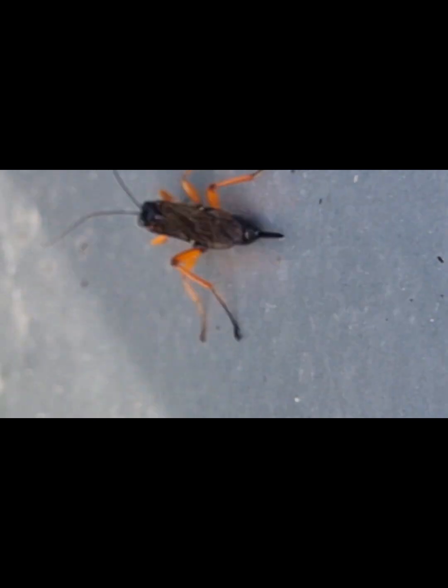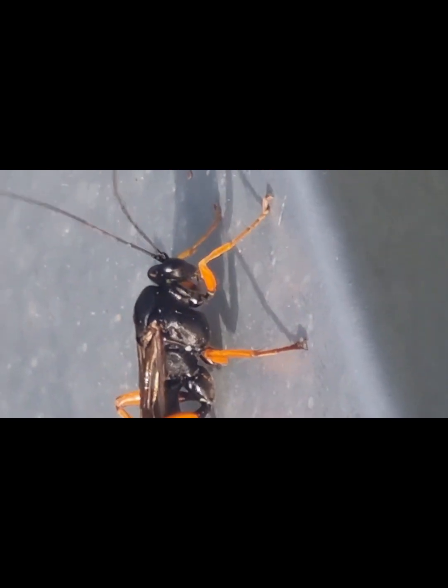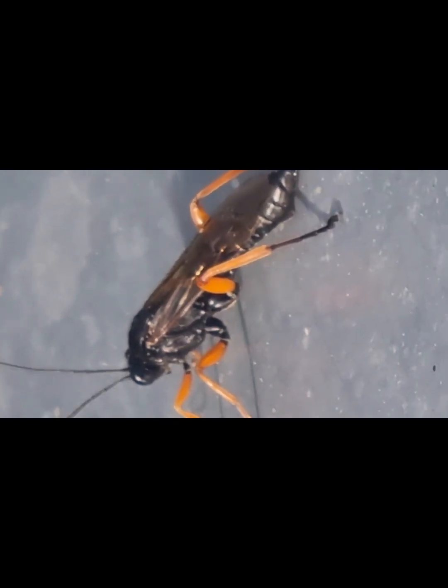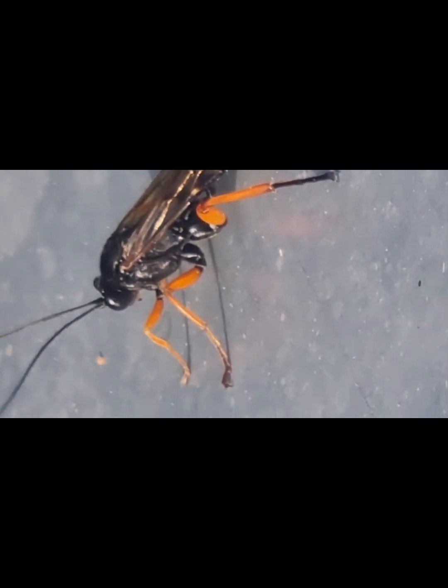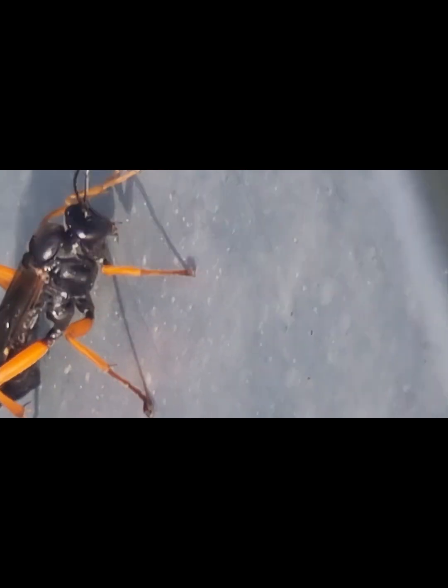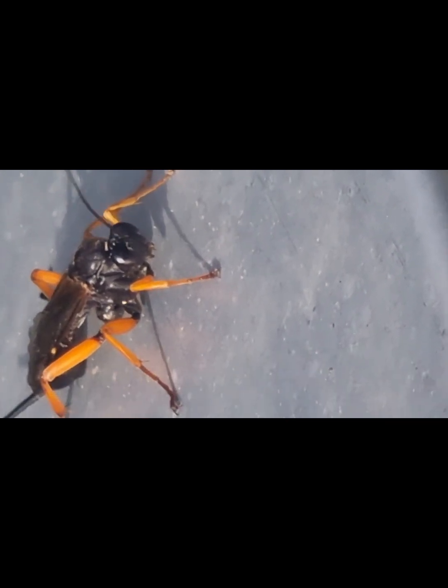There she is — catch and release, back out into the wild. She's going to fly off in a minute, hopefully. Catch and release funky wasp from the polytunnel, back out into nature. She looks black out here but kind of blue in there — I suppose it's just the light reflection inside.